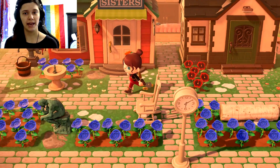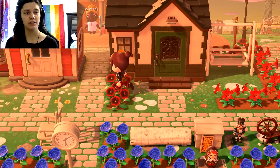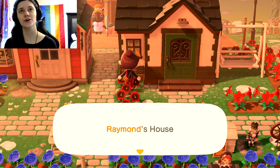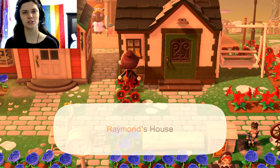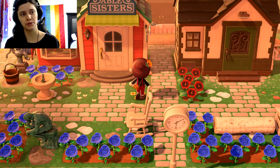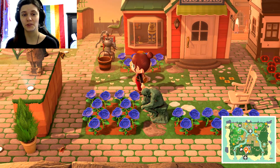Right here we already have our buildings — we have the Able Sisters building and we have a villager house. Raymond! Raymond is so cute. I know he's so popular, especially on social media. People post pictures about him, or like how much they want him, or if they have him, they post pictures of him on their island.